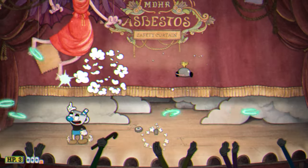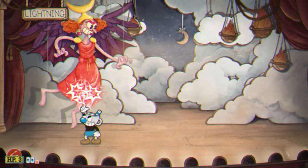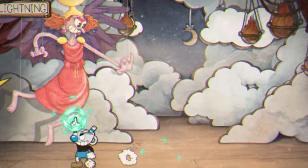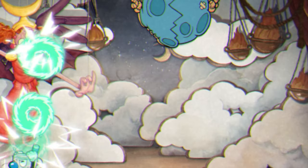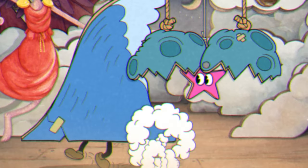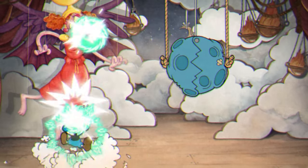Her third phase can normally be somewhat difficult, but Smoke Bomb eliminates two of the only three attacks during this phase. The only attack that will have any actual effect is the lightning attack, in which she summons anywhere from two to four lightning bolts that come at you — just make sure to move and dash out of the way. She'll also summon a meteor from above that randomly lands on the ground, and shooting it reveals a pink star that raises upwards. With Smoke Bomb, this really doesn't matter, so just ignore the meteor altogether and dodge it when it comes down.